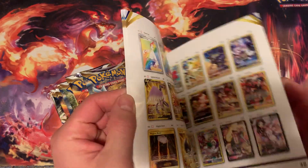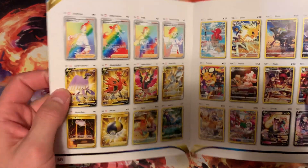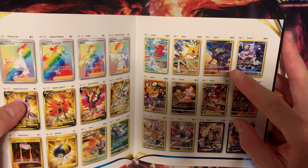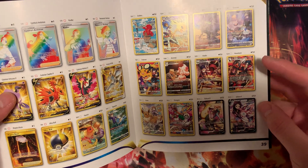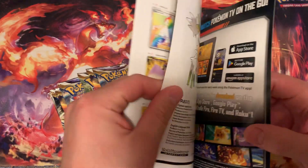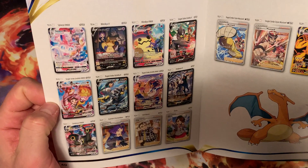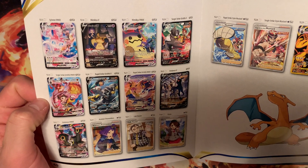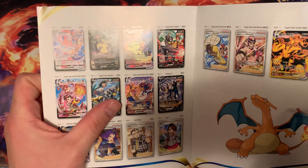These main ones are the ones that are hard to pull. I can tell you which ones I got and which ones I don't. I don't think I got a Jolteon, I don't think I got the Sylveon either. I don't think I got the Mimikyu VMAX, and I don't have the Urshifu VMAX either — I do have this one right here.